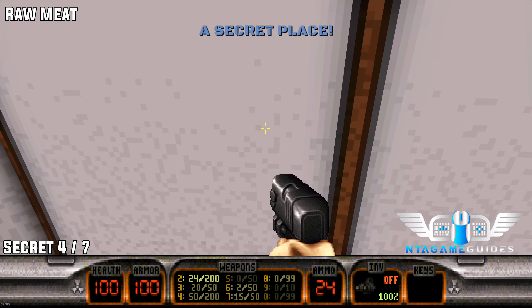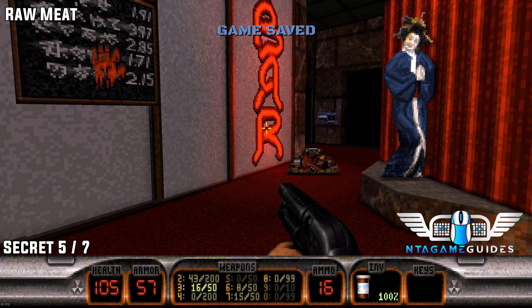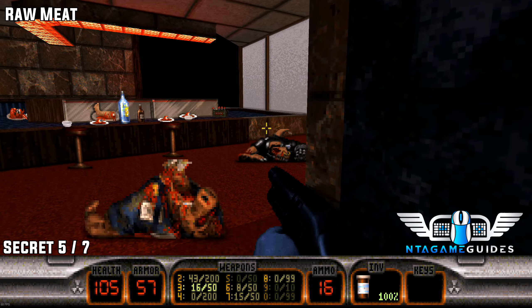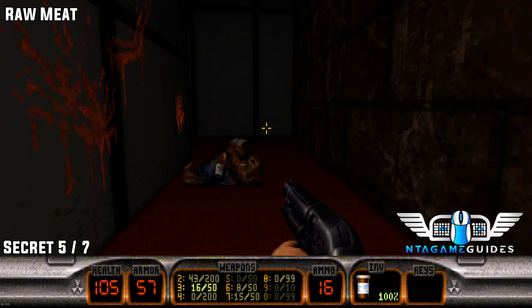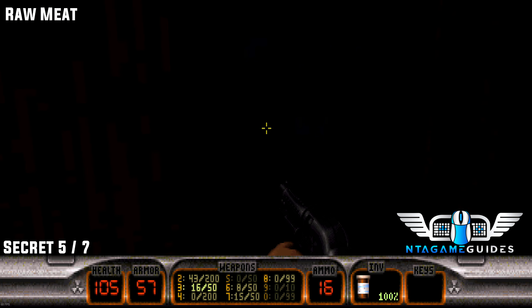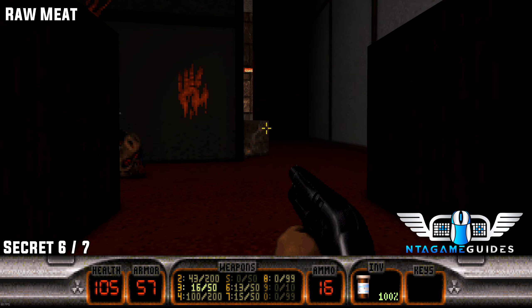Number four: right next to you on the left, there'll be armor inside a painting. Number five: once you've found the blue keycard, go into the conveyor belt section. To the right you'll find a handprint and some cabinets you can open. Once inside, it's very dark — there'll be an invisible switch to your left, so just press the wall to open this secret area.